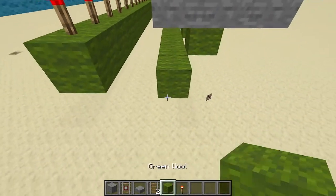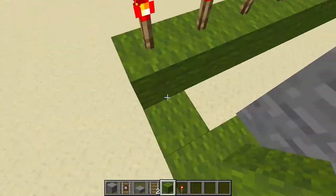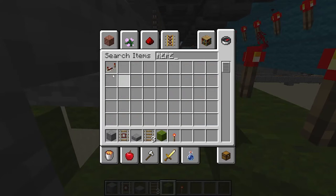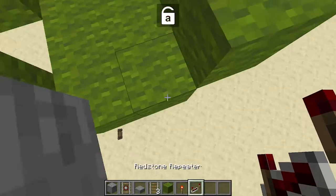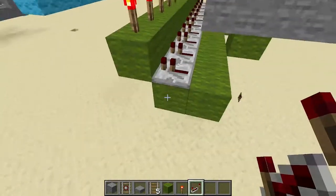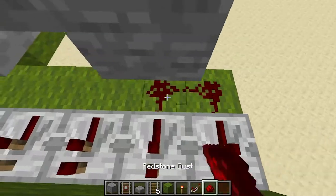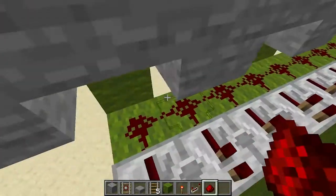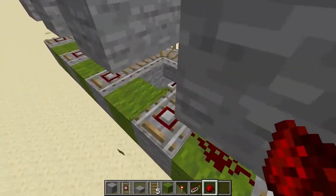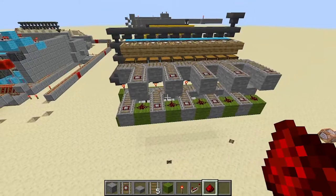Now we can take redstone all the way along, get a repeater, and place a repeater going into each one of these redstone torches. Then we're gonna take redstone dust and place it all the way along here, and on each of these little green pathways like that. The reset system is now complete.